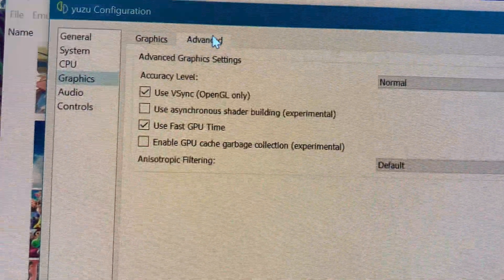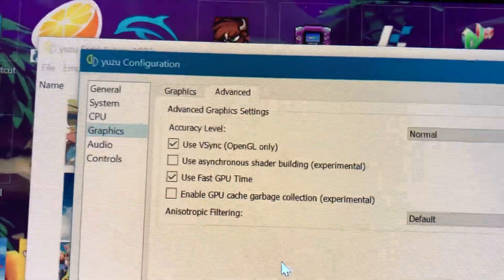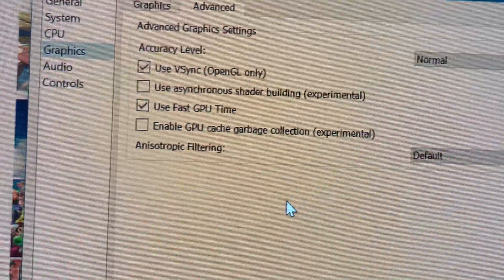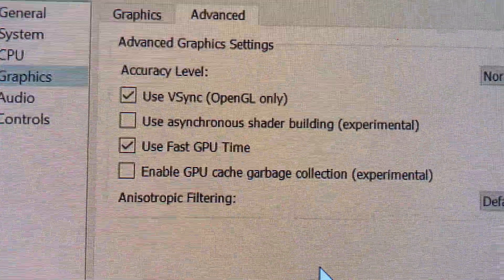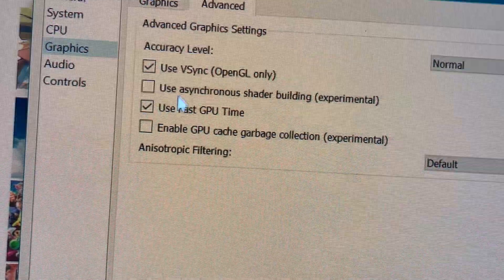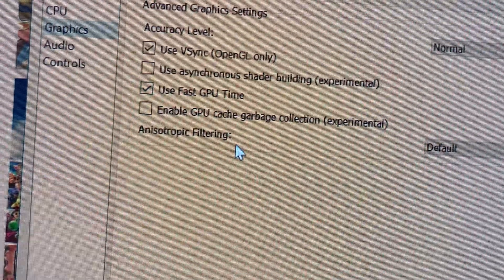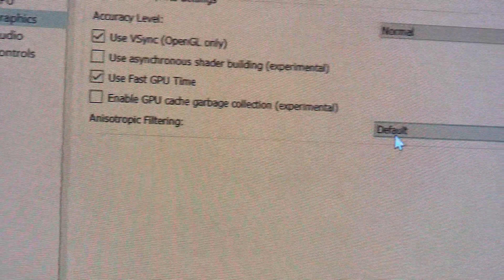Then we go to Advanced. In Advanced, accuracy level — some people like it high, I keep it on Normal. I do use B-Sync, OpenGL only, and we are using OpenGL, that's why this is marked and this is not. Use fast GPU time — yes, you're gonna mark that. Anisotropic filtering: default.